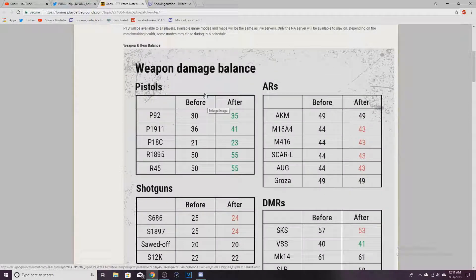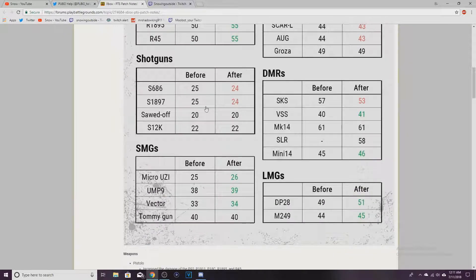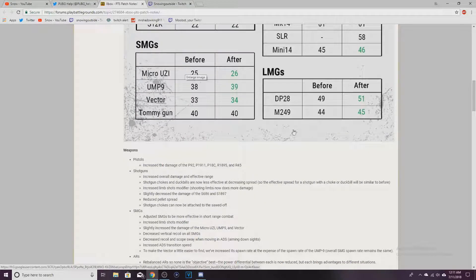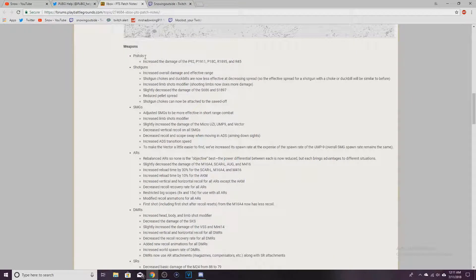We got weapon damage balance: they increased the damage of the pistols, decreased the damage of the 5.56 weapons. Shotguns got a nerf basically. DMRs — the ones we don't use — got a buff. We got the SLR now. SKS got a nerf, SMGs got a buff, LMGs got a buff.